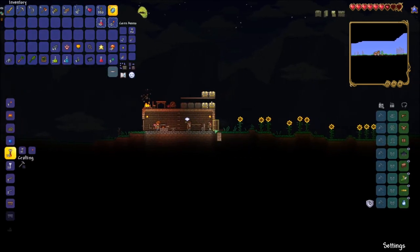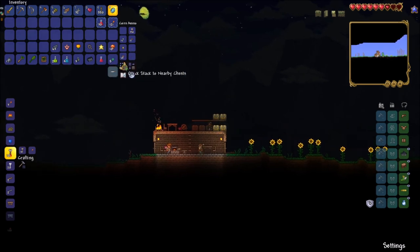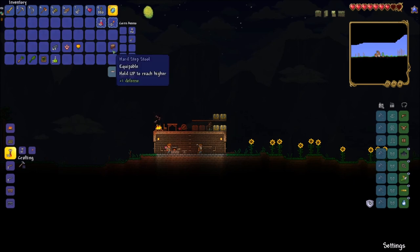Now it's time to store what we got from exploring. You can use the quick stack button in your inventory under the ammo slot in order to quickly store your items in nearby chests.